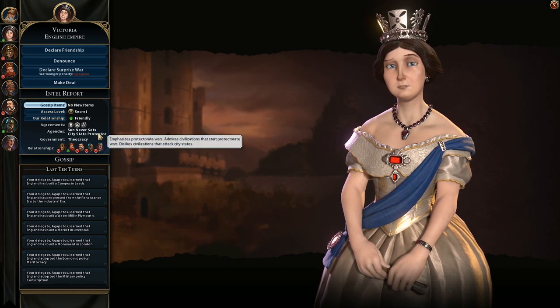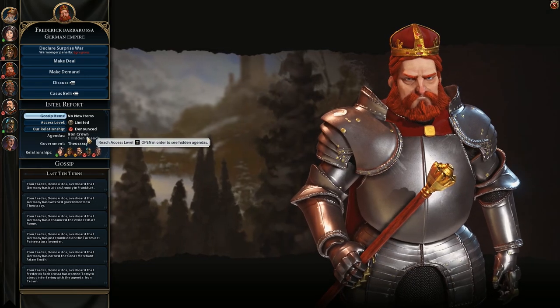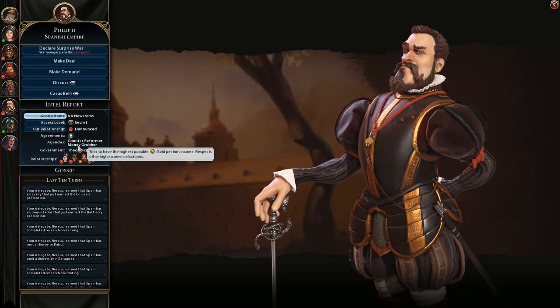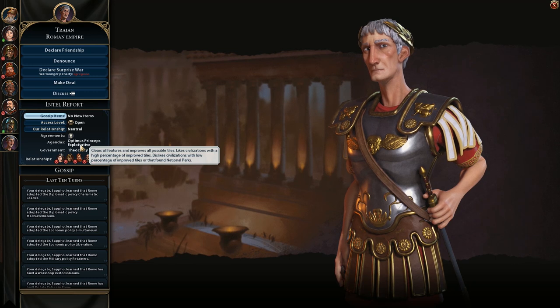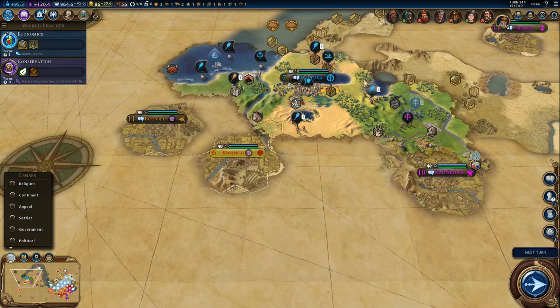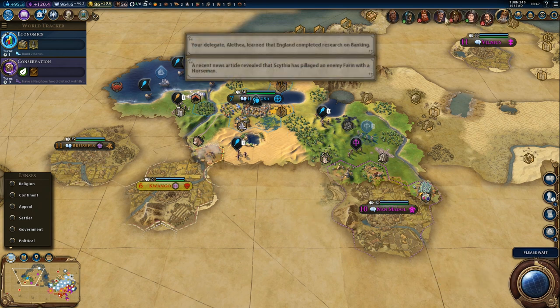Let's look at the hidden agendas. City-state protector: admires civilizations that start protectorate wars, dislikes those that attack city-states — we never attacked city-states. Germany's agenda is still hidden. England: money grabber — tries to have the highest gold per turn. Rome: clears all features and improves all possible tiles, dislikes civilizations that found national parks. That won't stop me though.